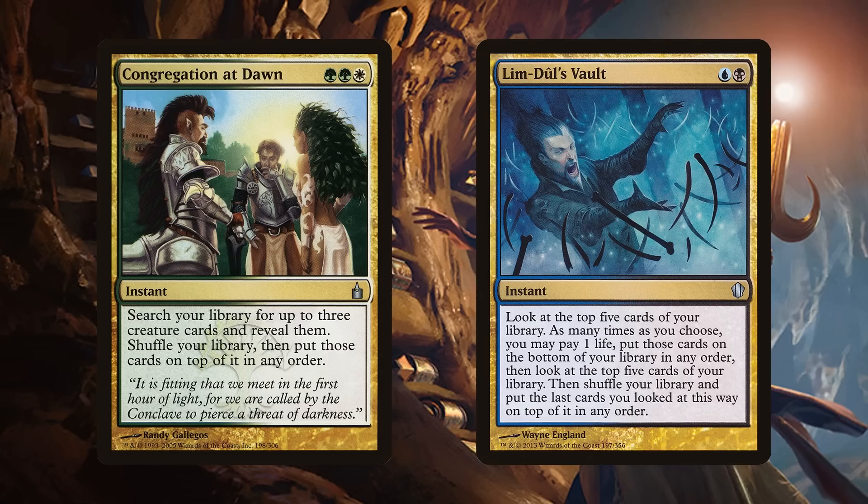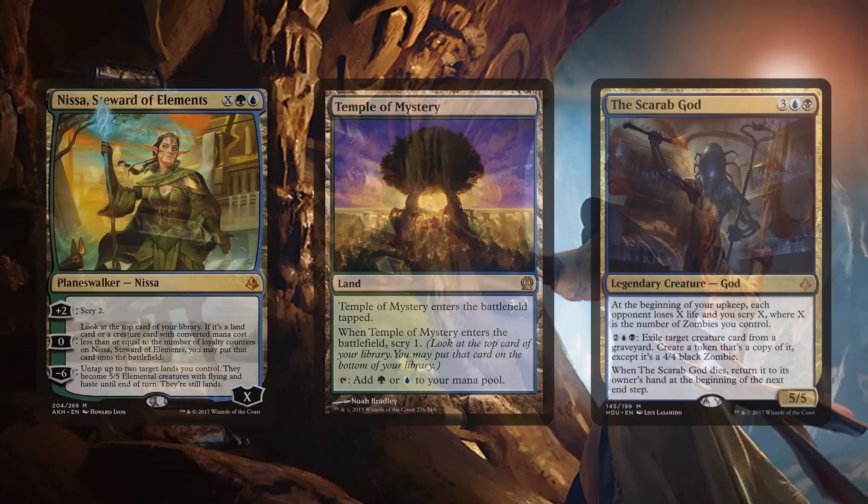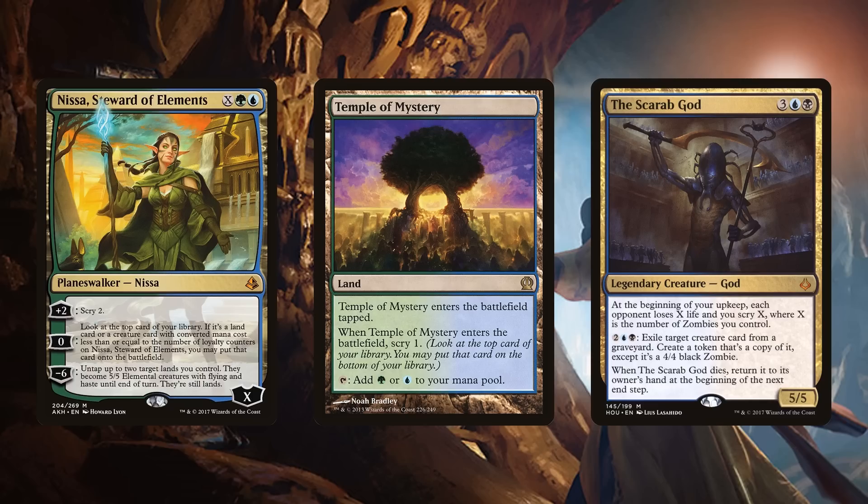One of the easiest ways to impact the top of your library is through scry. Nissa, Steward of Elements lets you scry two once she's on the battlefield. The Temple of Mystery and all of the temples fix you and give incidental scry later in the game. The Scarab God can let you scry a lot if you're already winning with an army of 4/4 zombies draining your opponents. All of this incidental scry is really strong because it can just get you one card deeper after your Niv-Mizzet trigger.